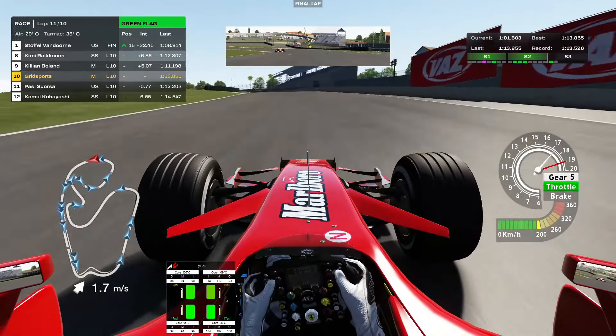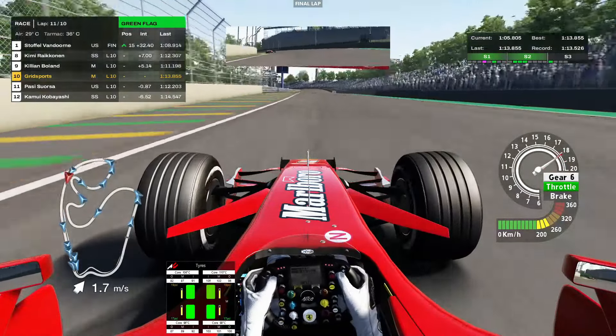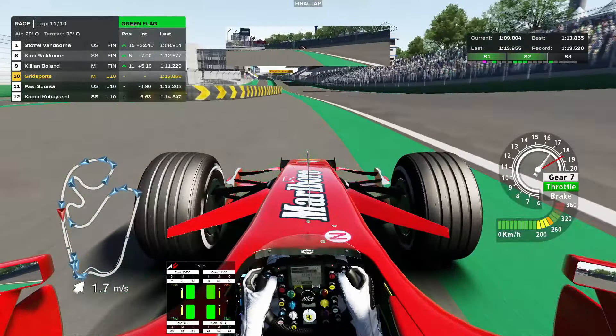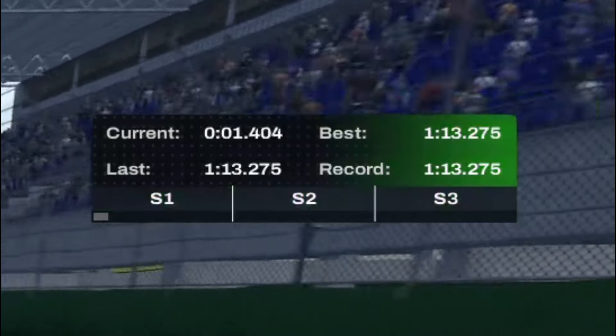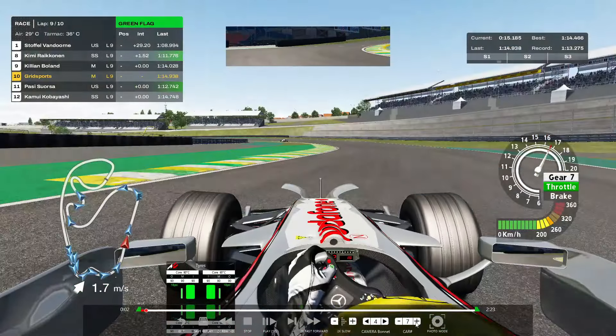Here we go — Stoffel Van Dorne in the lead. I think Trulli's P2, or is it the W09? We have to see. I successfully hold back the SF78. Cross the line — 1:13.2. That was actually pretty fun.